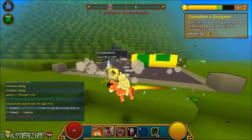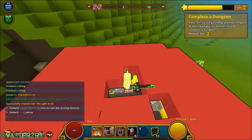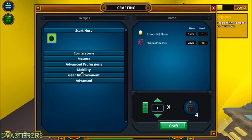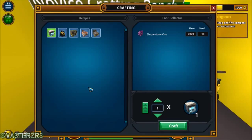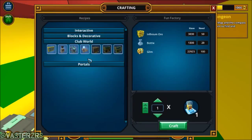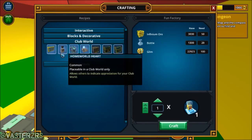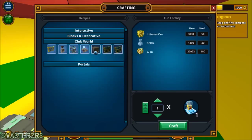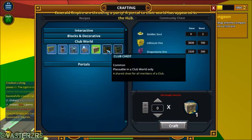Let me go back over here and go down here. This one right here goes back to the Club World, and these items right here you can only place in the Club World only — except for this one, which you can actually put in the cornerstone as well. But these right here — the chest — you can only place in the Club World only.